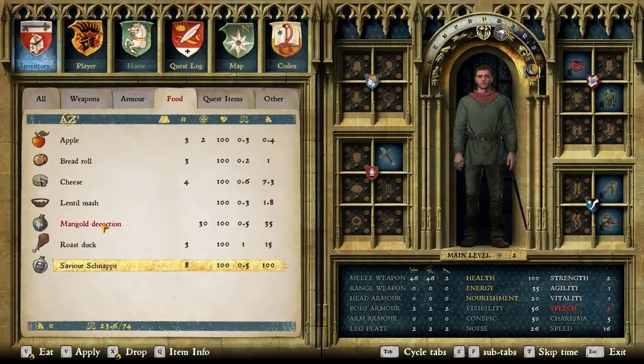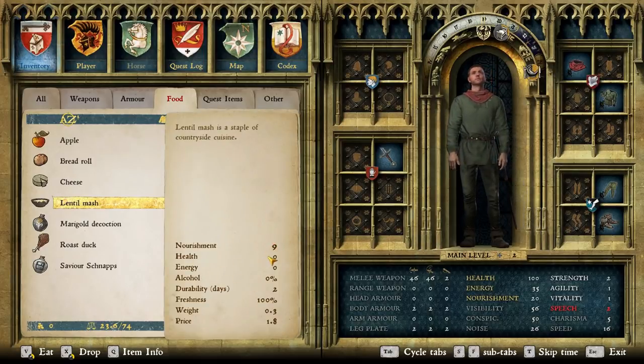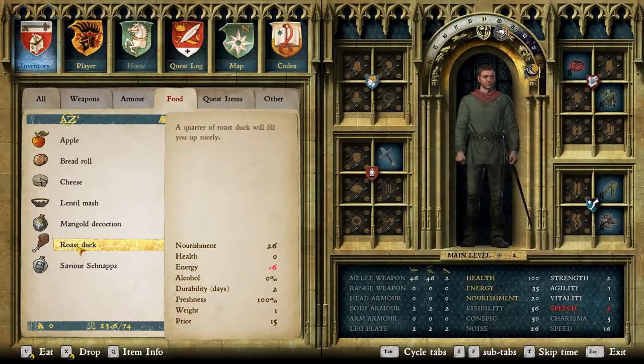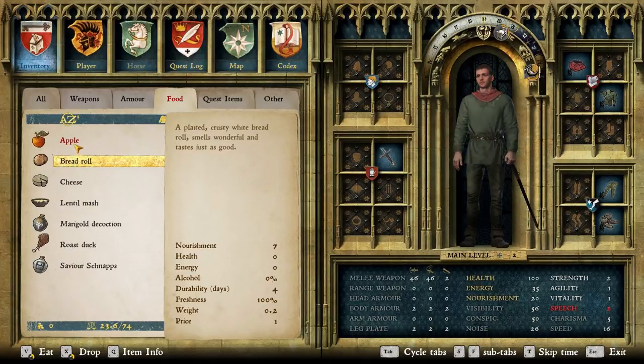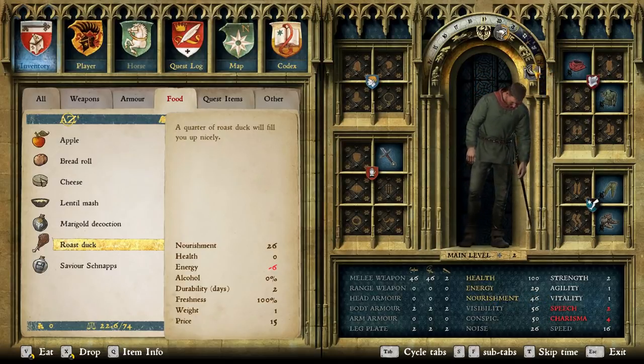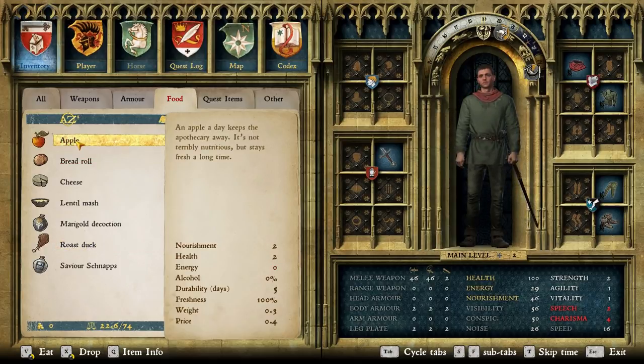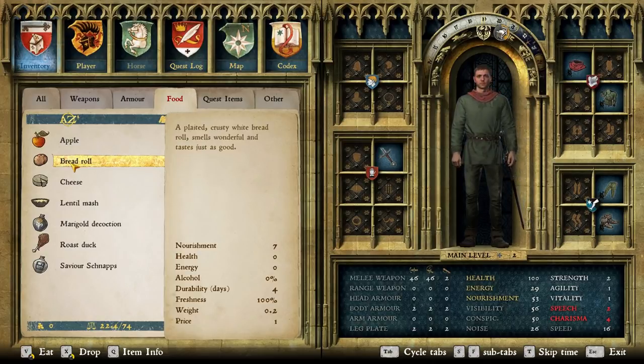How much hunger does this sate, is what I want to know. Nourishment — nine for the lentil mash. Whoa, 26 for roast duck, 10 for cheese. Let's eat some roast freaking duck. Our energy went down but we're in much, much better shape. Our nourishment is at 46 — what is our maximum nourishment? If so I'm going to eat a bread roll. I'm up to 53, but I'm not hungry anymore, and we are sleepy, so we're good.